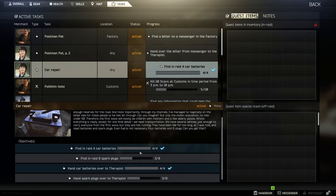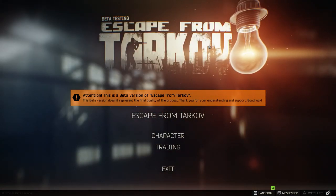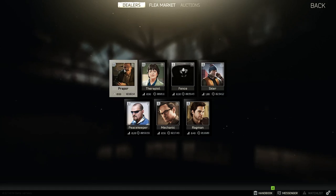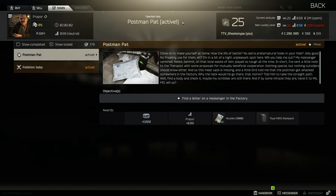Some quests are very simple — for example, find four car batteries in raid and bring them back. To know when you've found an item in raid, it will have a checkmark next to it. An item bought from a vendor will not have that checkmark; an item found in raid will say 'item found in raid' when you highlight it. When a quest says 'found in raid' you cannot purchase those items from the flea market or from dealers.